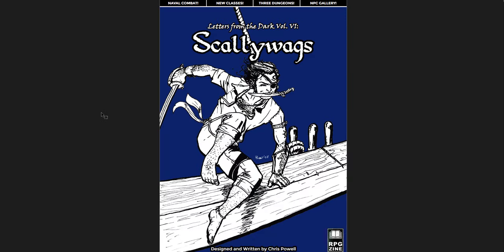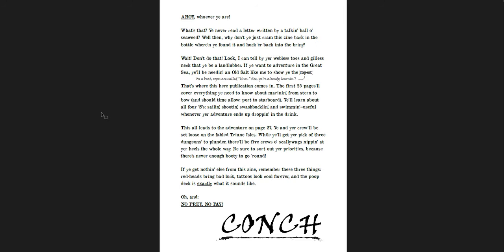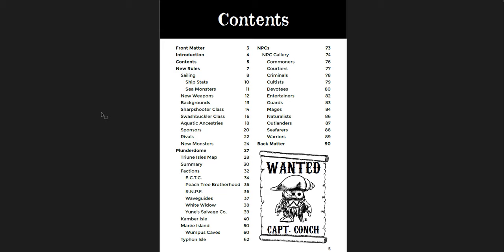Next is Letters from the Dark, Volume 6, Scallywags. This one's much bigger — 94 pages — and I really like it. I've liked all the Letters in the Dark I've read through. I skipped number five — the Hells content just isn't my bag. But Volume 6 is right in the vein of the others. You get this really cool in-world, funny writing right away, and a great hyperlinked table of contents.